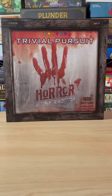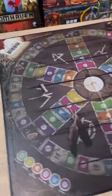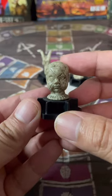This demonic version of Trivia Pursuit is the Horror Ultimate Edition. First, you're going to choose your horrifying piece. Then you're going to lay out the Ouija board, and finally, you'll start in the middle.